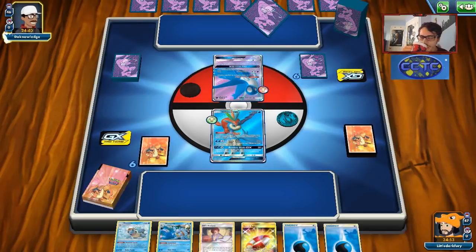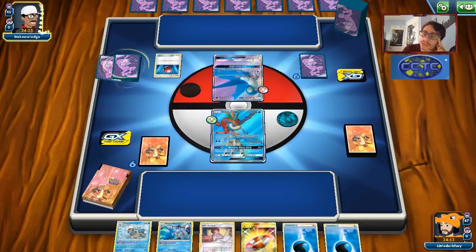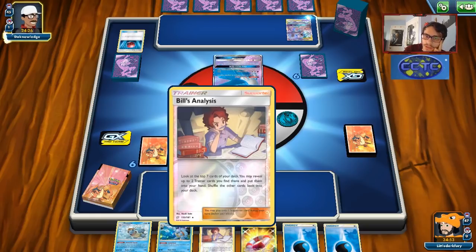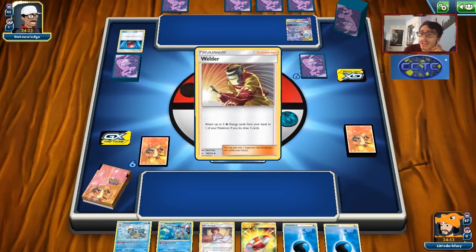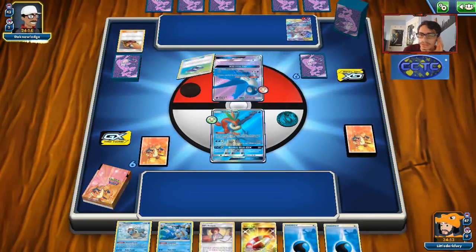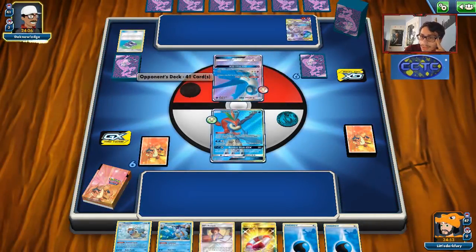We're going to get a Bill start — not ideal but we'll take it. We do have Keldeo here. Keldeo might be able to do some things if my opponent doesn't play Greninja GX — then all they have is Double Blaze and Custom Catchers. Keldeo might be the key here depending on whether they're playing the Greninja GX. I'm not really a fan of the turn-one Bill compared to a turn-one Cynthia or Fan Club to get a couple Squirtles, but it is what it is.